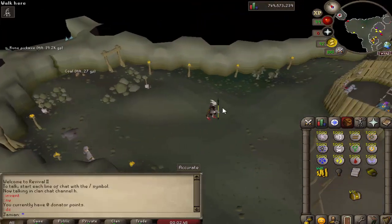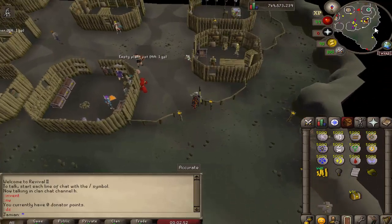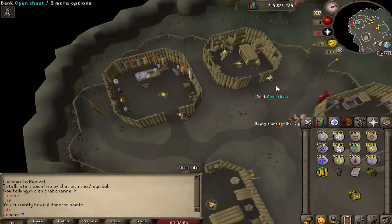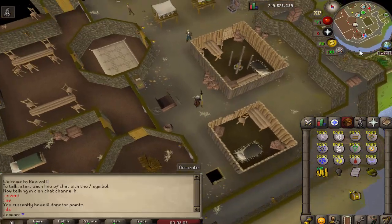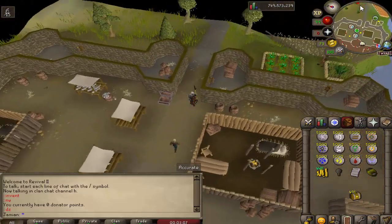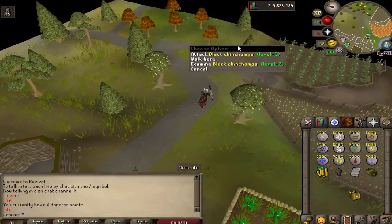My plan for this update originally was going to be mostly donator zone improvements, but then the invention came together, so invention took precedent. Expect there to be a lot more improvements to the donator zone next update. The last change for the donator zone is that black chinchompas are now found running around right over here.